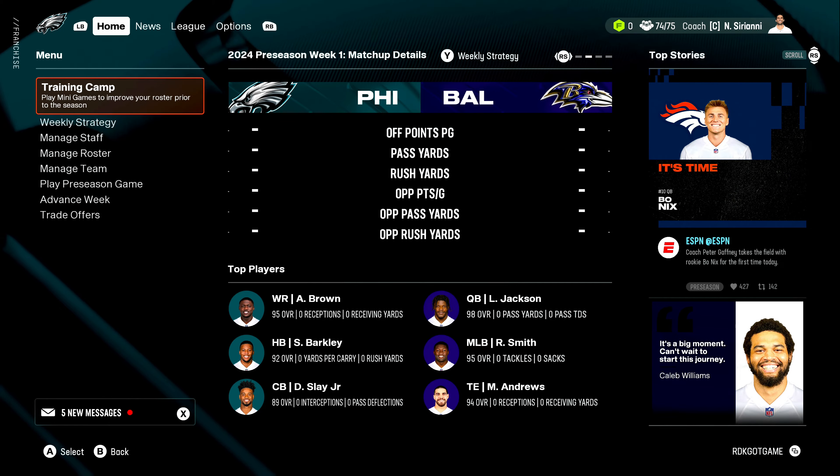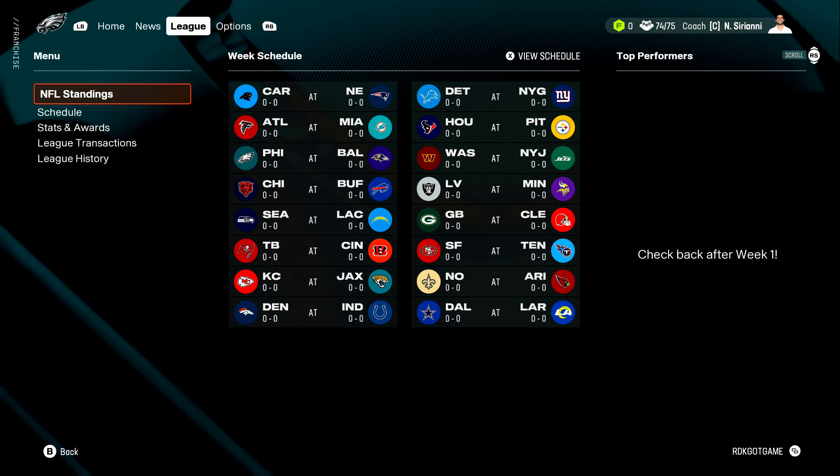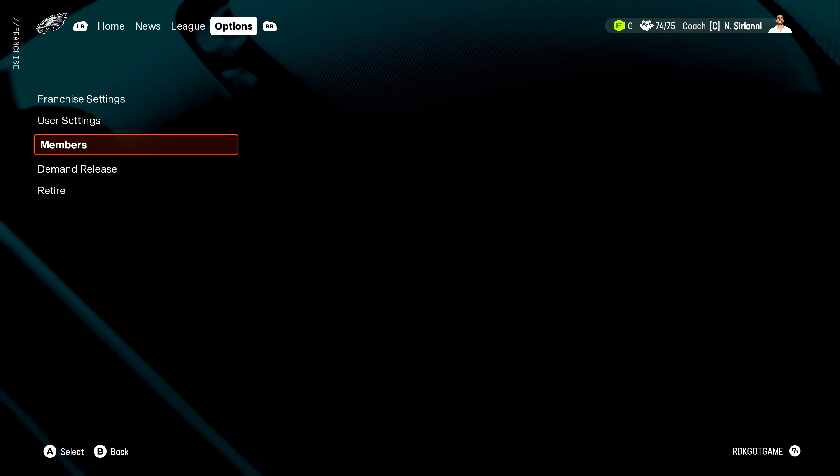Once you are here in your franchise menu, go over to Options and then go to Members.